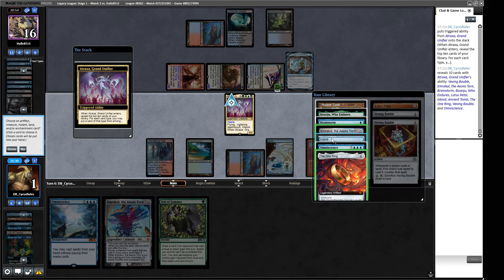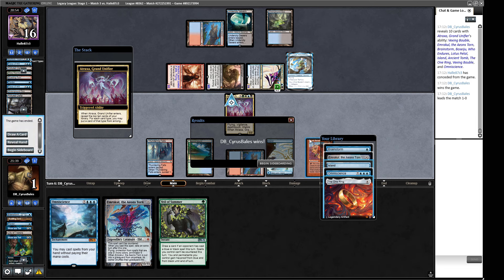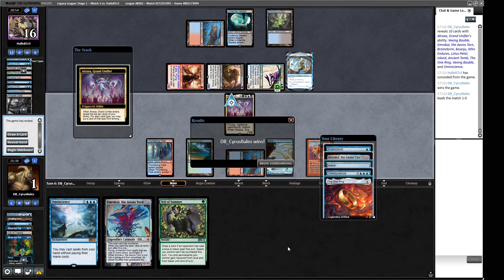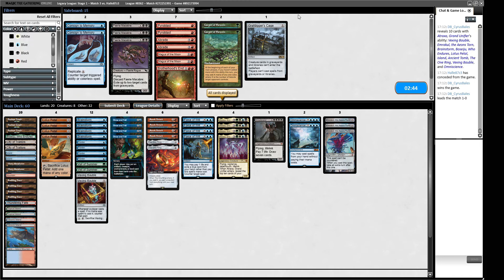We Sneak Attack in an Atraxa, find Emrakul among the top cards, and our opponent skips. We put in Emrakul and attack — they have to lose all their permanents and end up with no permanents and no cards in hand, so they can't even draw a Lightning Bolt. We got game one! That was nice. This is very much the Carpet of Flowers matchup, and probably the Pyroblast matchup too.